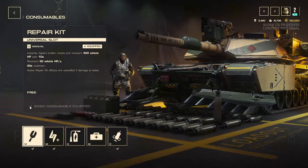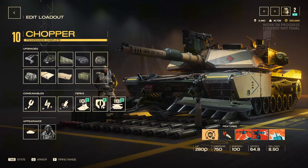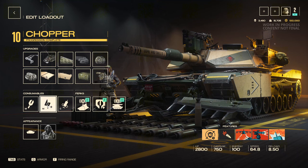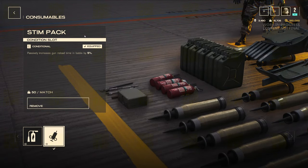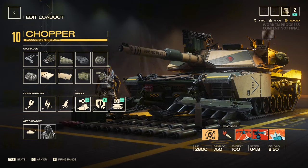For the consumables, I go with the universal repair. It instantly recovers 500 vehicle HP over 10 seconds with a 60-second cooldown. Since you're building into this, you're going to be doing more than 500 — as you'll see in the match. The energy booster is a must because of how expensive these abilities are — you need that extra energy to use them. I also take the stim pack for increased reload time by 5%, which gives a little more DPM.